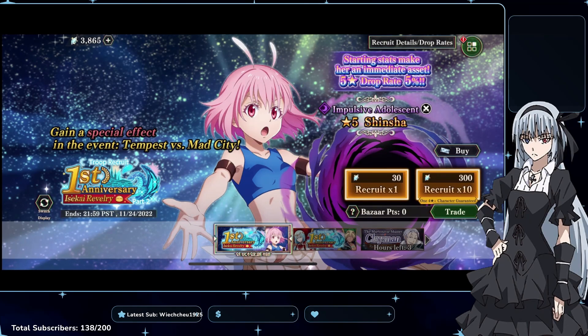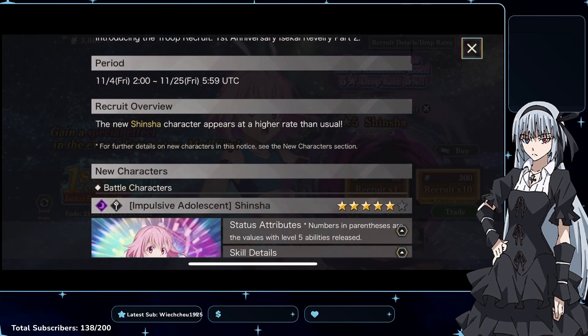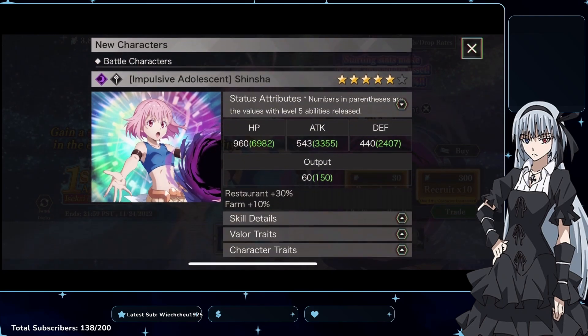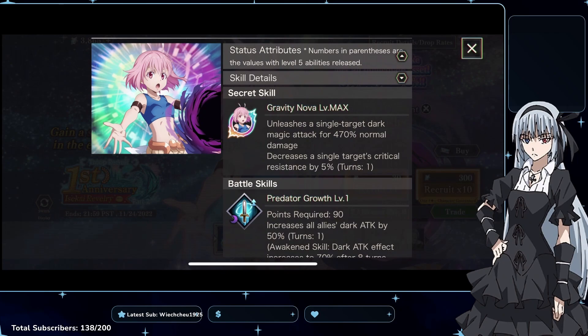So Impulsive Adolescent Shinsha has a 5-star 5% drop rate, which is good. She has a single-target alt — a dark magic attack for 470% normal damage. It decreases a single target's crit resistance by 5%, which we saw on the Twitter post. And when she's level 100, it'll be 10% crit resistance.